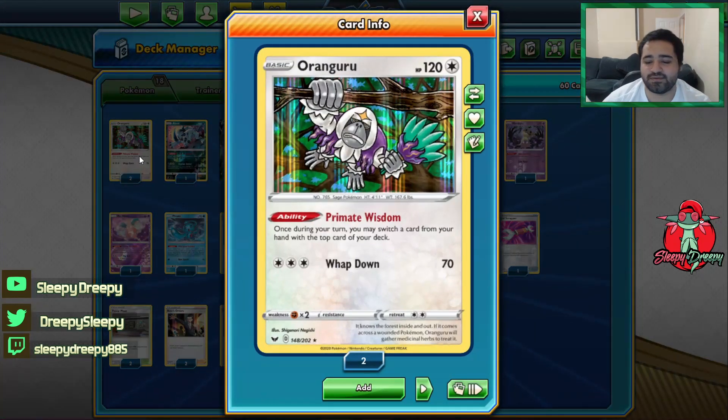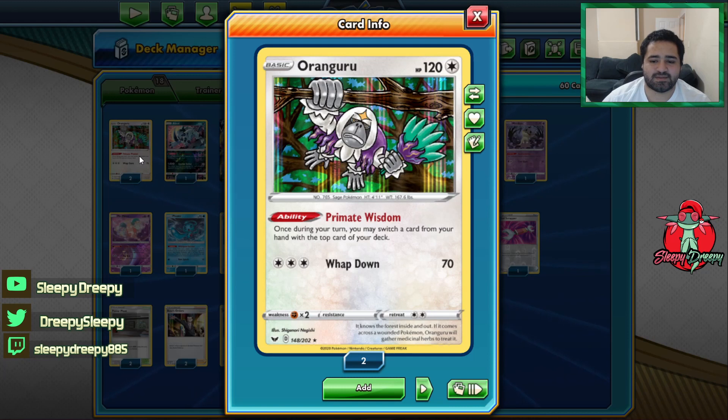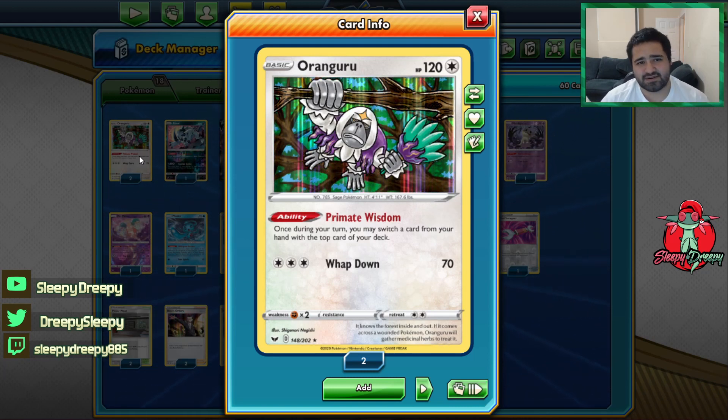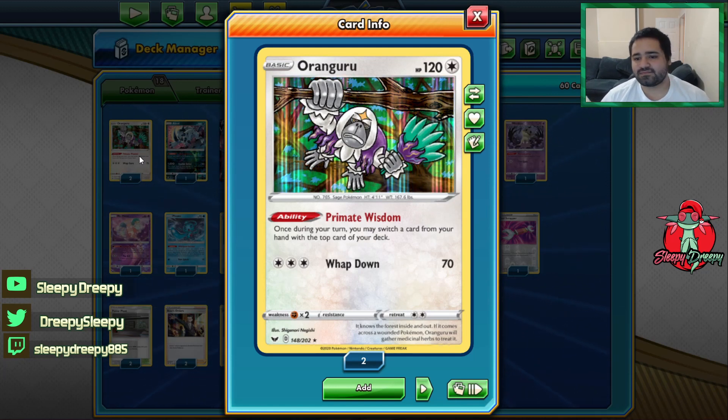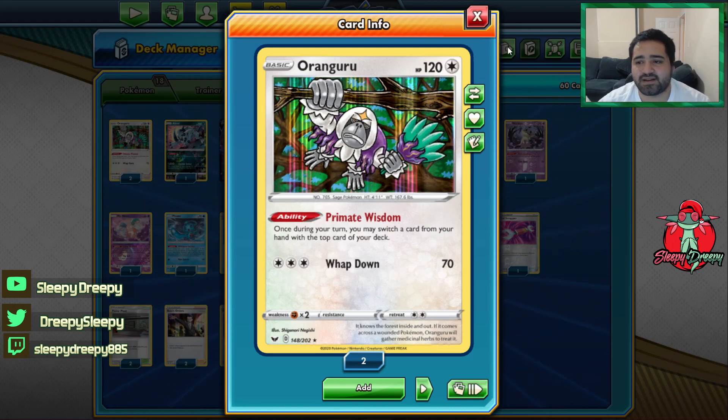First off, we have two Oranguru. Primate Wisdom allows us to basically look at the top card and switch one card from our hand to the card on top of our deck. This allows us to possibly save cards if we're going to Research, or draw into our deck a little bit deeper if we are specifically looking for another card. It just allows a little bit more consistency to the deck.